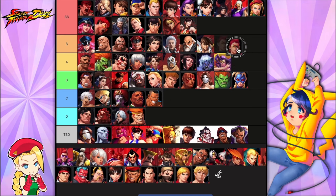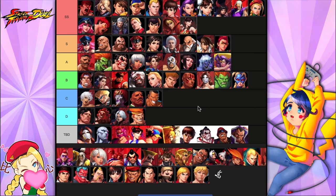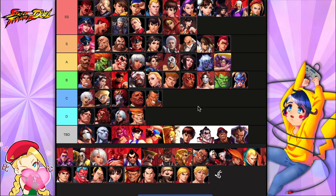We see Viper moving up from C rank. The reason is that any unit on assist with no trigger time interval is appreciated now. Whenever you do a combo or super combo, she drops on the field and adds her damage — it's noticeable and will ramp up and add to your lineup's output.